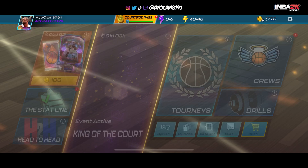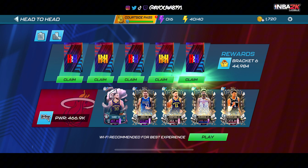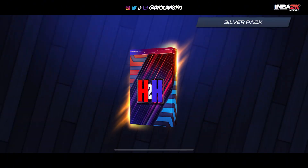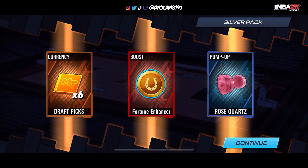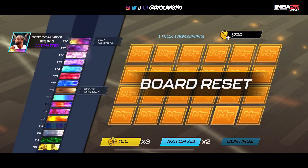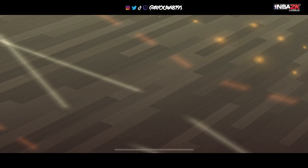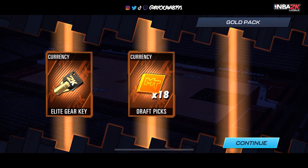Before I end this video, we're going to open some Head to Head packs. Silver pack — let's see what we can get. We got six draft picks in the Rose Quartz pump up. Now we got a gold pack — elite gear key and 18 draft picks.